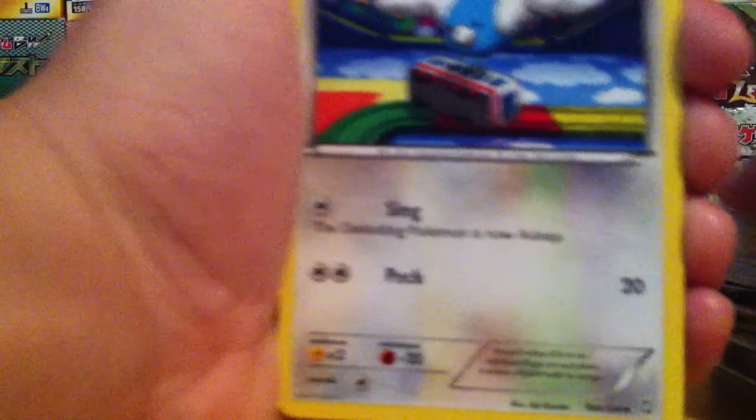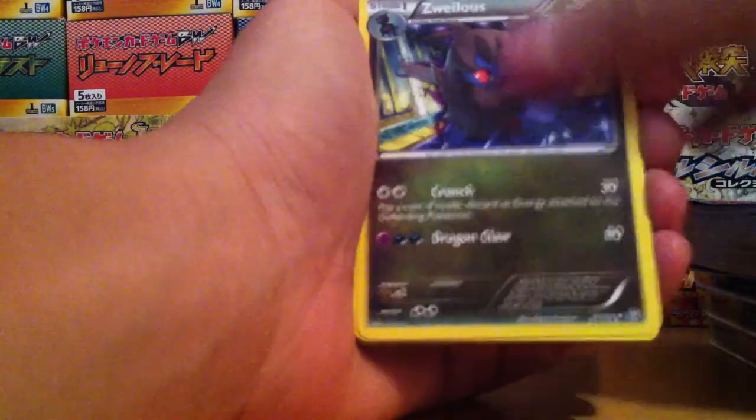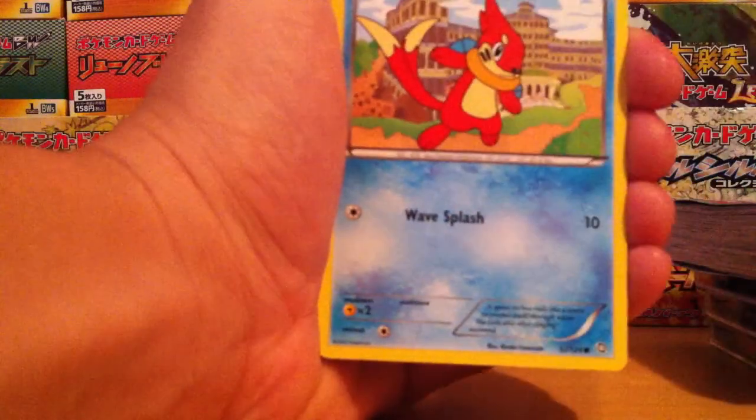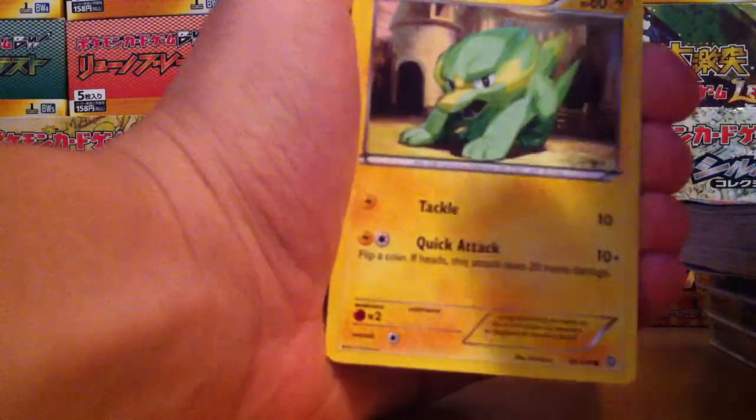Let's look at the borders — there's nothing good. Alright: Swablu, Silcoon, Swellus — it's Violus actually — Markground, Dolent, Weasel, Gifloon, Electrike.